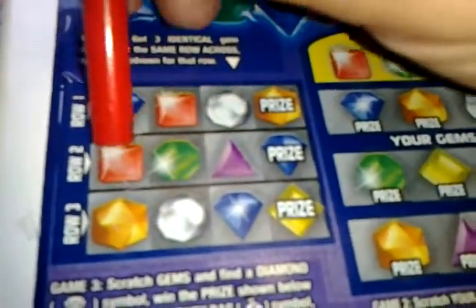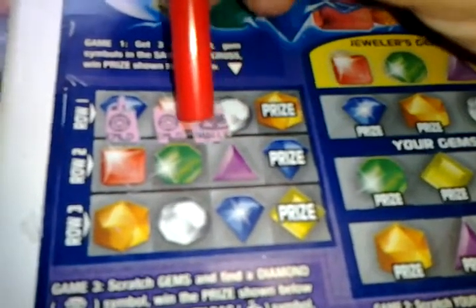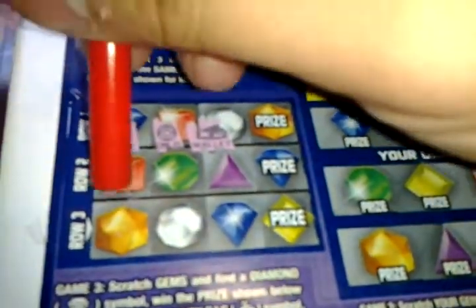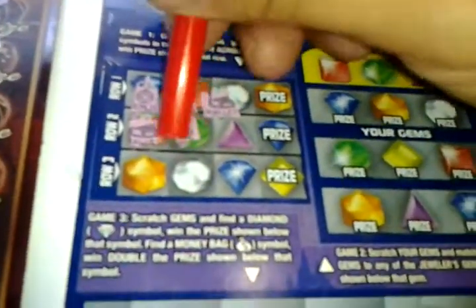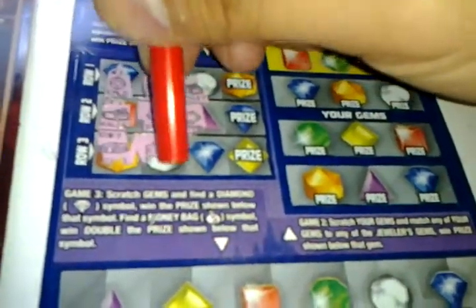Bejeweled Diamond Payout. Get 3 likes a mount in game 1. Emerald, emerald, and a wallet. Wallet, Ruby, Sapphire, and Sapphire. Bill, Topaz, Topaz. Nothing there.